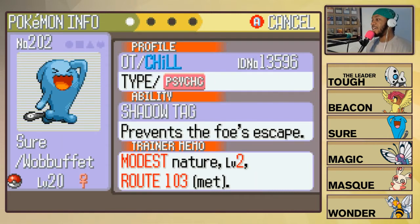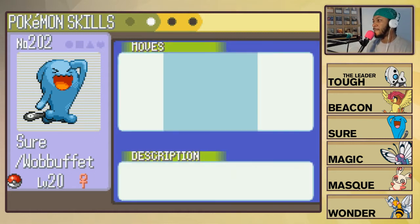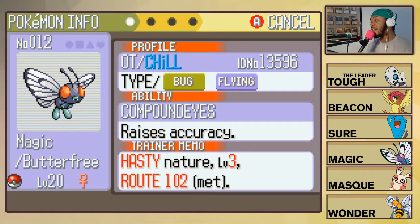Next up we have Sure, the Modest Wobbuffet. Shadow Tag is the ability, holding a Petaya Berry. The attacks are Mirror Coat, Safeguard, Encore, and Counter. I hate to see the situation where I feel I need to throw Sure out — it's not going to be a pretty one, I know it.